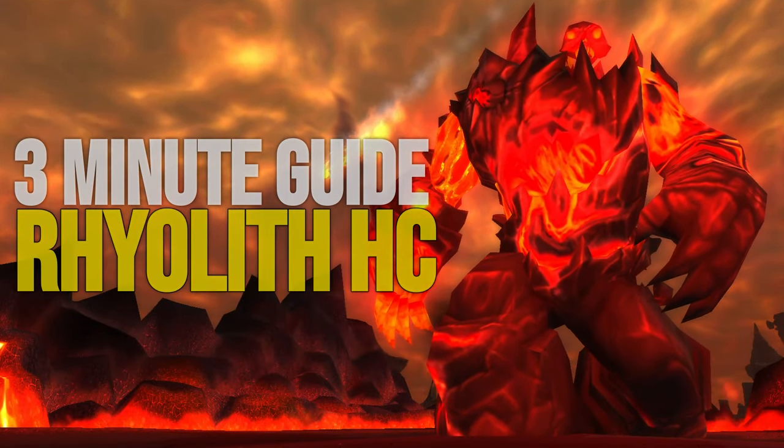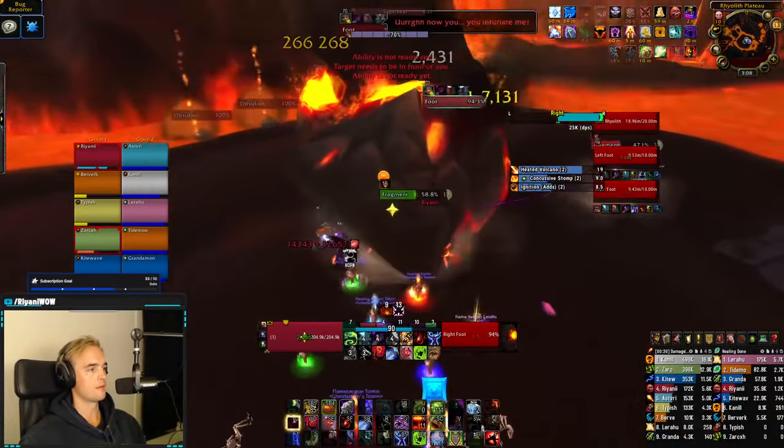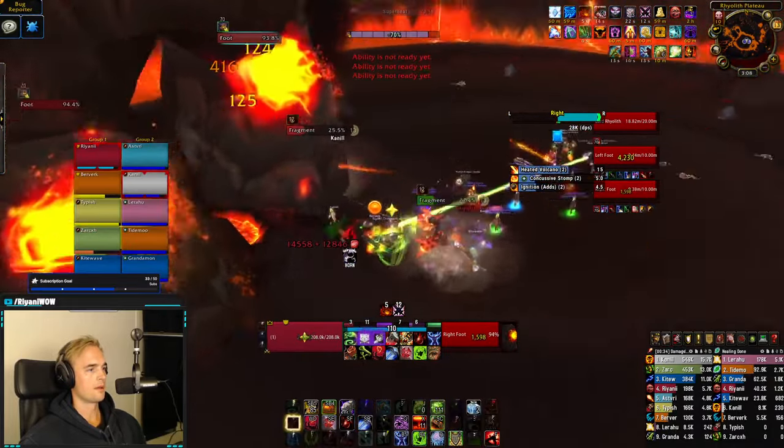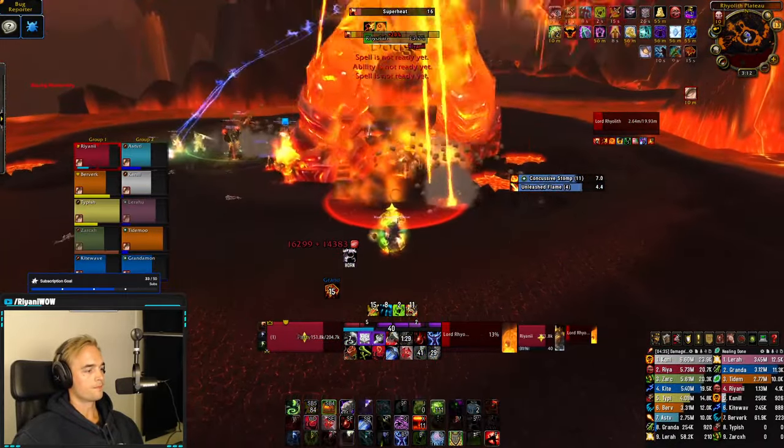Welcome to the 3-minute guide to Lord Rylith's Heroic. This will for most people be the 3rd or 4th encounter of the raid and is split into two phases: one control phase where you'll be tackling his feet, and one burn phase when the boss gets to 25% HP.